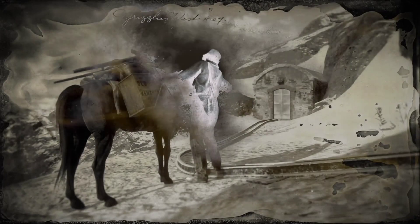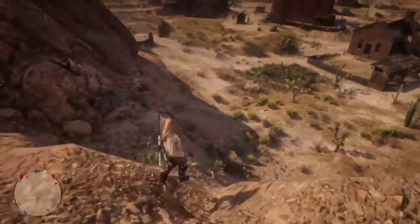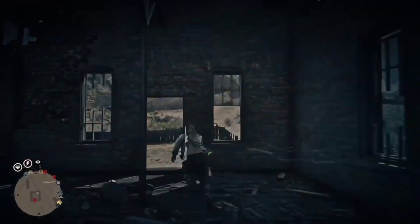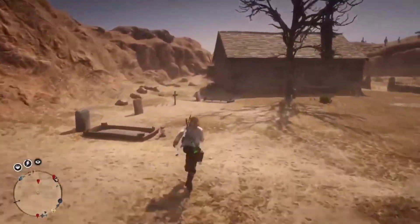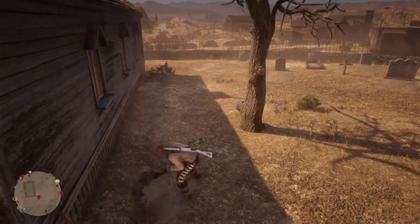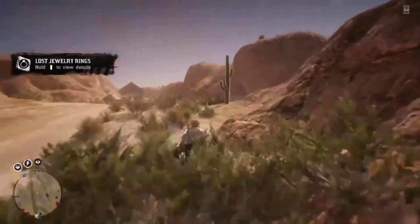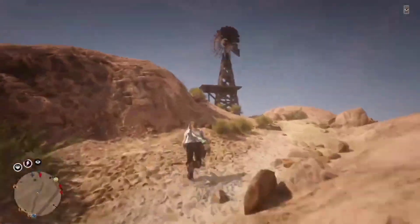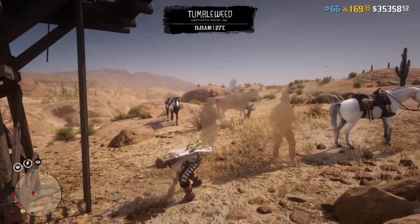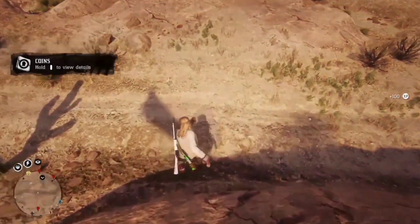This will load you into a new free roam. As you'll notice, the mission was in Annesburg but we were doing the glitch over in Tumbleweed, and we load back in over in Tumbleweed and not in Annesburg. That's a little glitch going on in the game right now that I found. If you don't have the Moonshine role or those missions complete, you can still do it but just not with the tarot card. You'll also need a poker table available in your country. Dig the random dig site or the coin, whichever first, then run to the poker table.